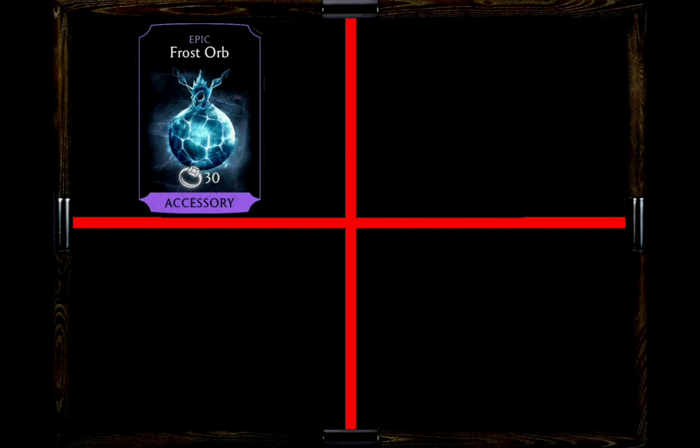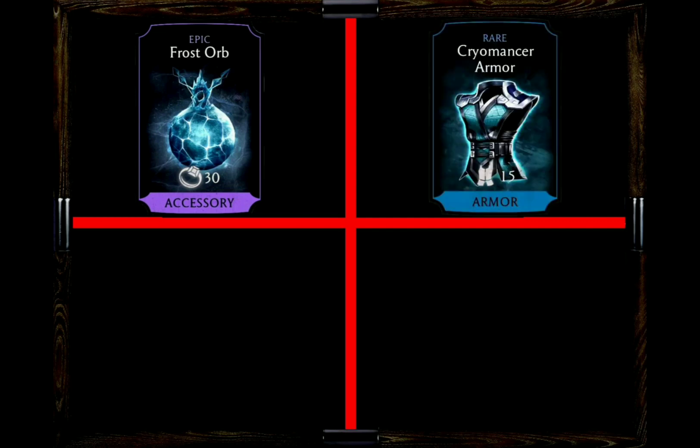The next choice would be the Cryomancer Armor. With this one you will start out encased in an Ice Shield, which makes him ideal to open a match if you desire. But there is of course a limit to the Ice Shield and it will break after a few seconds. But even then you still have the chance to reflect damage back if you just have that armor on Sub-Zero, so that is also quite useful.